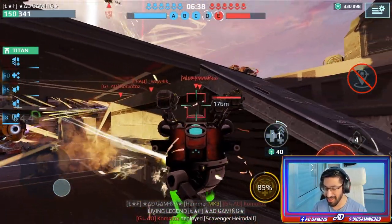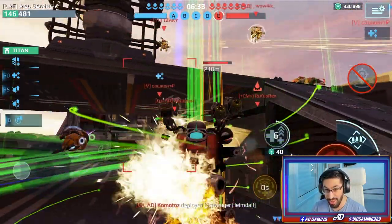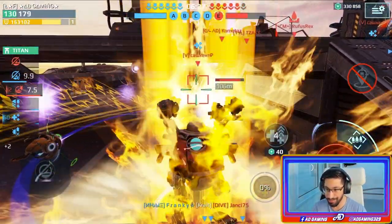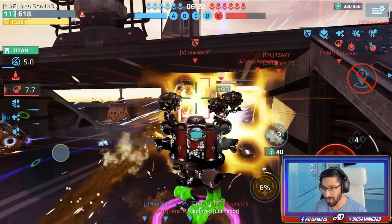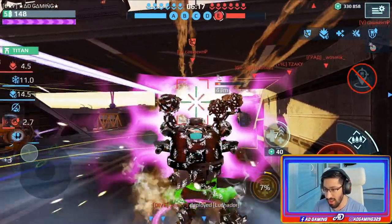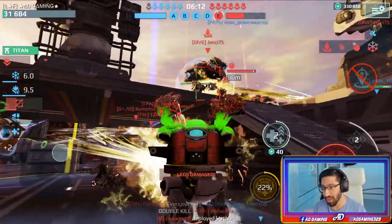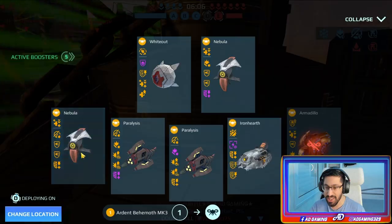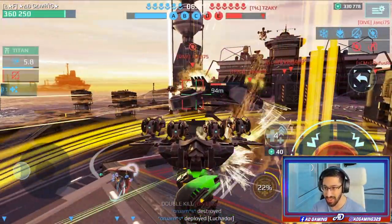We got the Living Legend! Look at this Revenant — I'm still alive, I cannot believe it. Look how much HP I still have — more than 100k! We have another No Flight Mothership. Somebody's shooting me with an attack mothership. It's almost last standing — we can get another Living Legend. Come on, come on! Another Living Legend — second Living Legend! Okay, now it's a Luchador and this is the end.